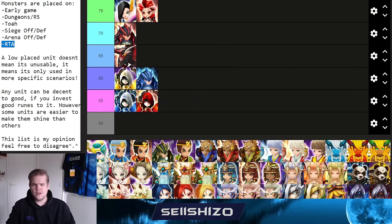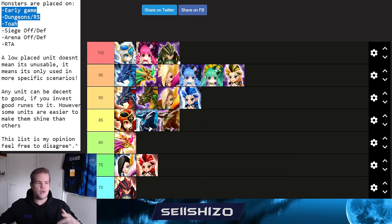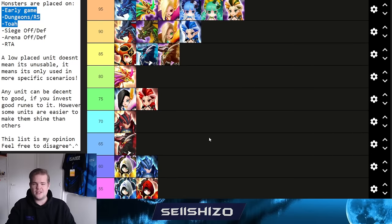Leo goes straight to 100. His unique ability makes all enemy speeds equal to his own speed, which is incredibly powerful in siege offense, arena offense, and RTA. He's not useful in PVE or dungeons, but his PVP impact is so unique and dominant that no other unit comes close to replicating it. He's more of a 3-5 month investment unit once you start focusing on PVP.